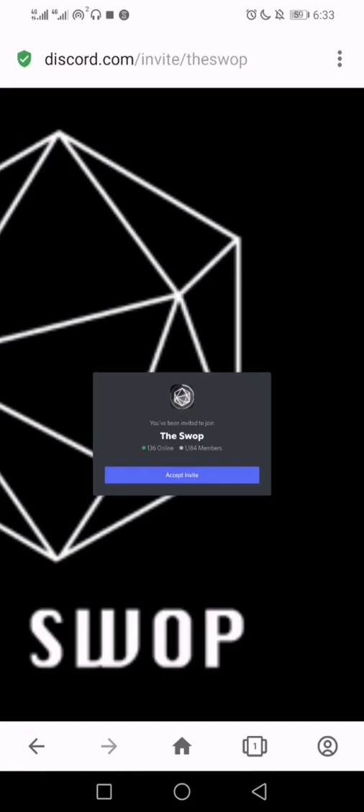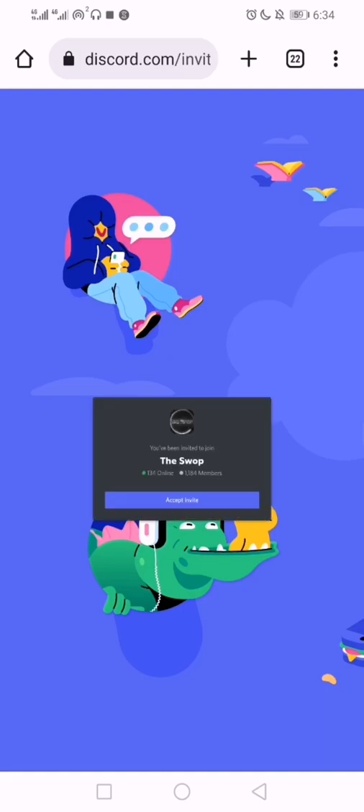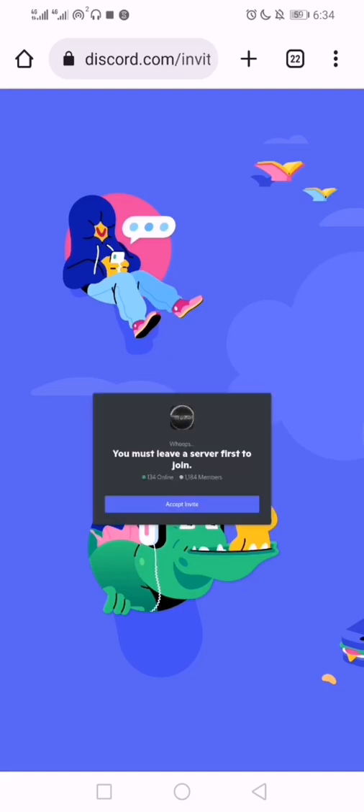The reason we should access it through the browser and switch to desktop mode is so we can see the actual problem. Let's click Accept and see. Now we can see exactly what the problem is. If you run it through the app, it will just take you to another server and you'll think it's done.